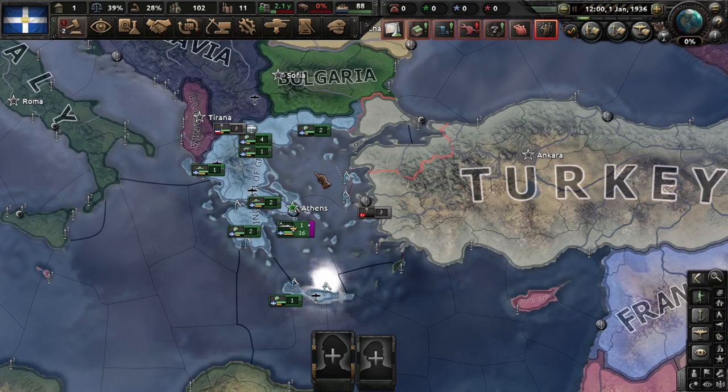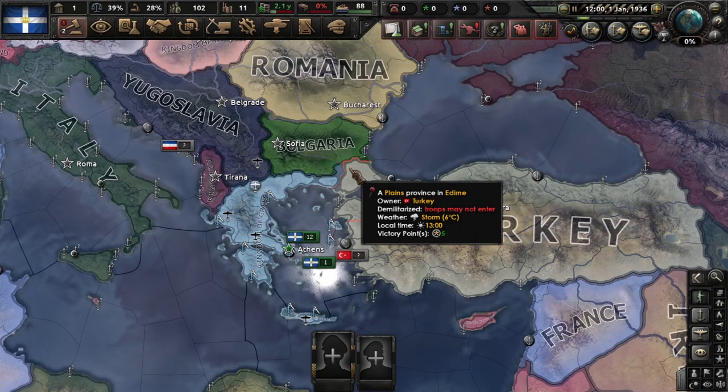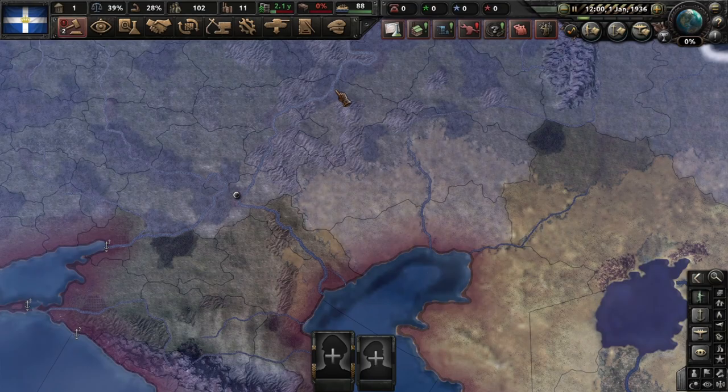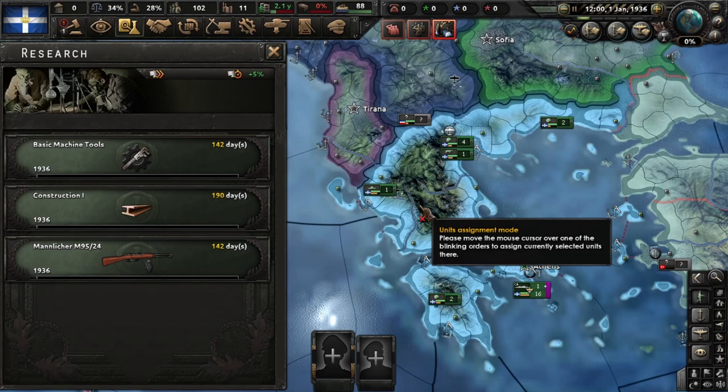Hello and welcome. I'm Tino and today we are going to be playing as Greece. We are going to form the Byzantine Empire. We already did the Ottoman Empire, so the cores are kind of the same, but the Byzantine Empire includes Italy, so it's kind of super powerful. As final objectives we should conquer Berlin and Moscow, maybe London too.